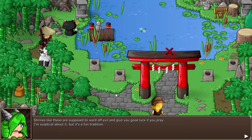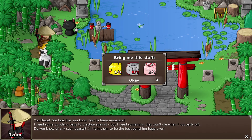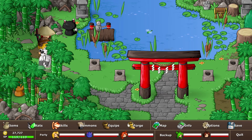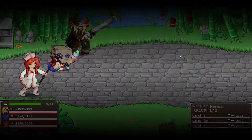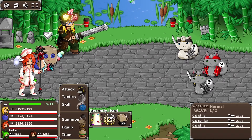Shrines like these are supposed to ward off evil and give you good luck if you pray. I'm skeptical about it, but it's a fun tradition. I need colored orbs for this and I can't get anywhere. Let me ask around. I need an ice cream — wait, a monster trainer? I need punching bags to practice against, something that won't die when I cut parts off. Oh, there's a little door up there! Does that bear count as a monster? I don't know if I could bring myself to kill such a derpy looking bear.